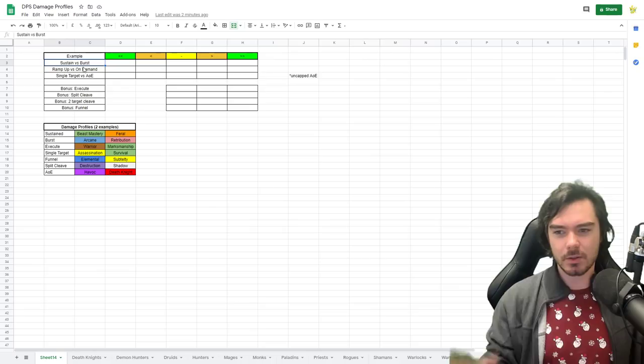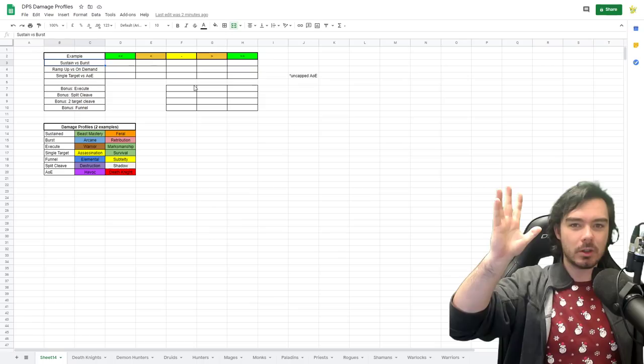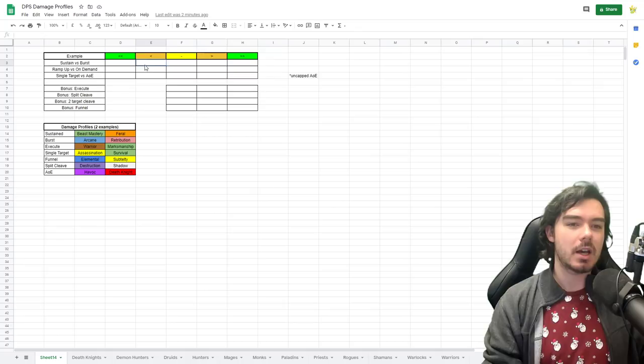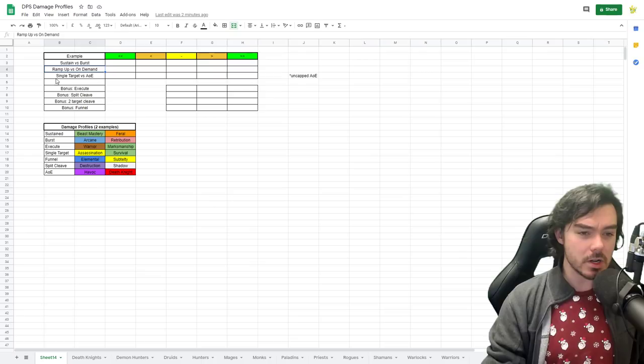We're going to compare sustained damage versus burst damage. Sustained damage means your damage comes out at a very steady rate, whereas burst damage means you do loads of damage all at once and then it really drops off — you do almost nothing until your cooldowns come back, and then boom, loads of damage again. Specs will fall on a spectrum from very sustained to slightly burst or very bursty.